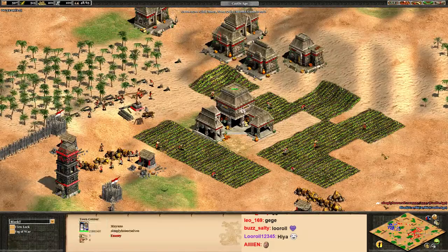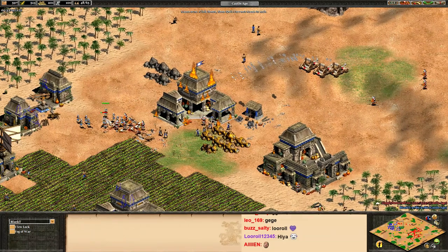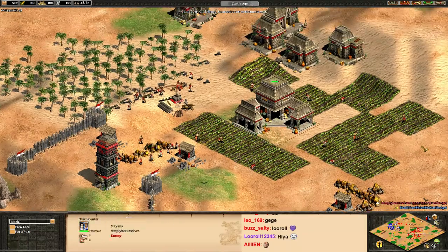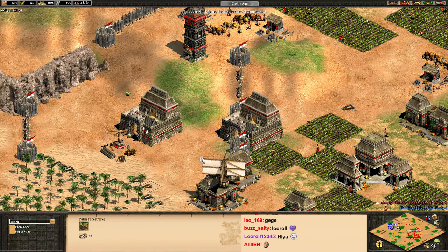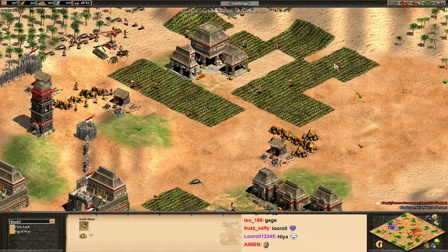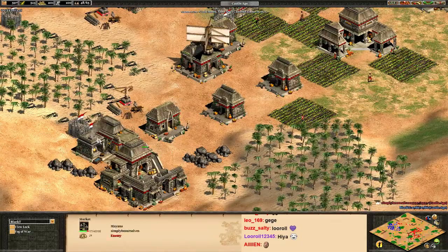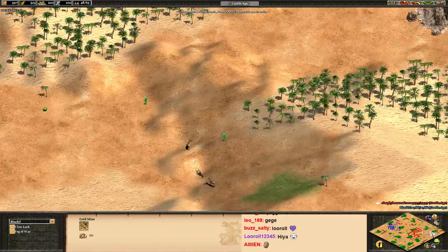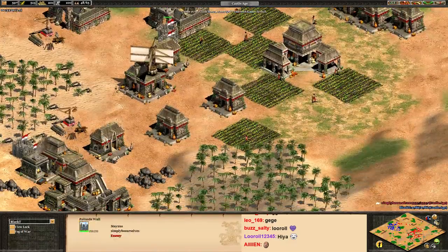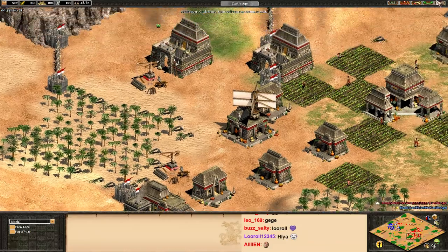I would disagree a little bit. I don't think it was the second town center that allowed you to push — I think the decision to go Eagle Warriors was the key decision. You could have done that off one town center. Eagle Warriors are just so strong against crossbows — I really like that decision. Does your map favor an archer rush in the feudal age or a fast castle? If you go for a fast castle, you have to fully wall your base — just walling here and there doesn't stop men-at-arms or archers from coming in.